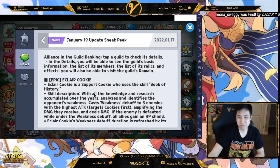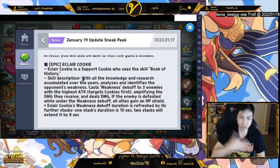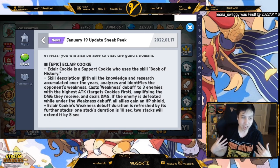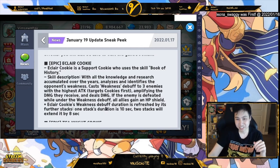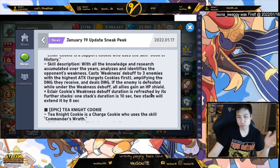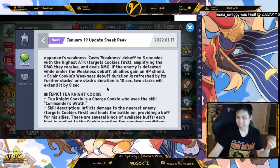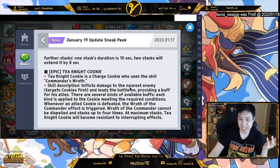Here are the new cookies. Eclair casts a weakness debuff on three enemies — those three enemies take more damage from attacks by your allies. If they're defeated you get an HP shield, which is nice. The stack duration gets refreshed if you use more stacks, so if you have 10 seconds remaining and get another stack it gets extended. The wording is a bit weird but we'll see when we get it.